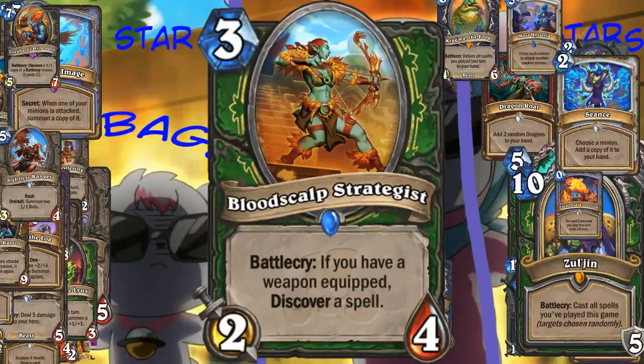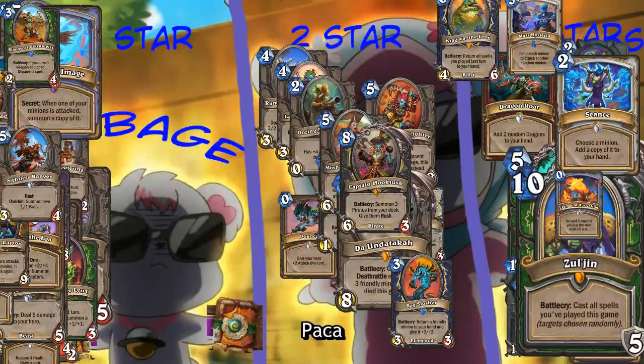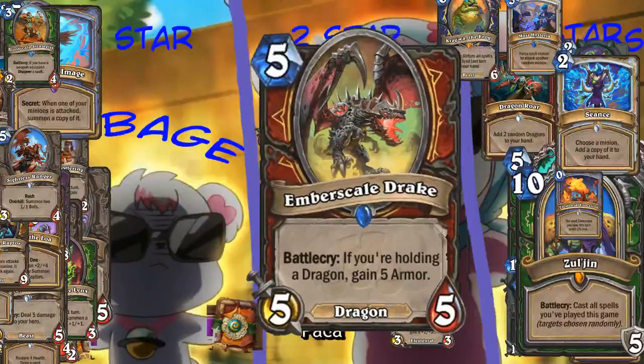Hunter card - if you have a weapon equipped, discover a spell. I would not play this in spell Hunter. Obviously you wouldn't, but would you play it in weapon Hunter? That doesn't exist - Hunter weapons suck. I mean, there's the three mana one that's pretty good with trap synergy. And this could discover a trap. If you have a weapon - Hunter, I guess.